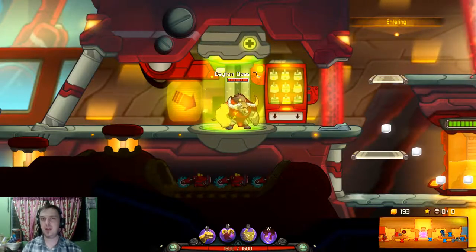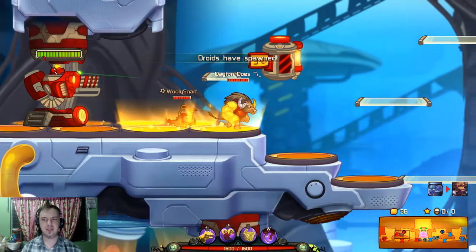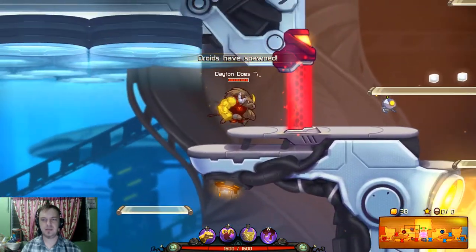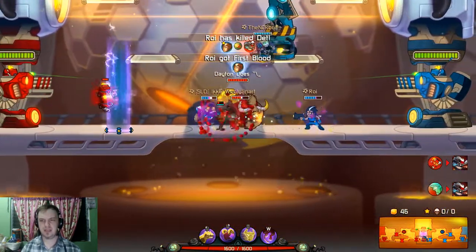We're playing a bot match today with the new character Deadlift, who is a really good tank and supporter. He has a shield that can protect his allies, and he also has a leap which does some pretty good damage to enemies. Overall I like him a lot, and he's got some really good healing as well.